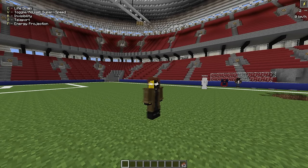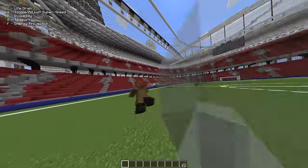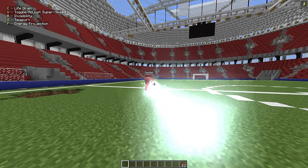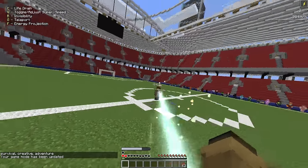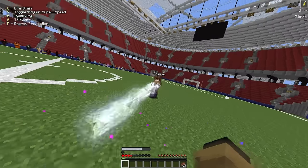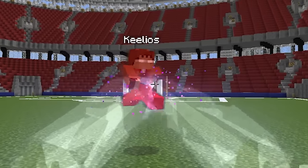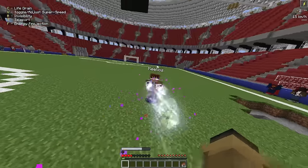And then we've got the super speed — okay, tier two, not bad, respectable. And then energy projection — oh that did a lot. I have two hearts left. That is crazy damage. Life drain is another one. The thing about life drain is it temporarily disables the opponent's powers when used for long enough. I love the sound effects with that.